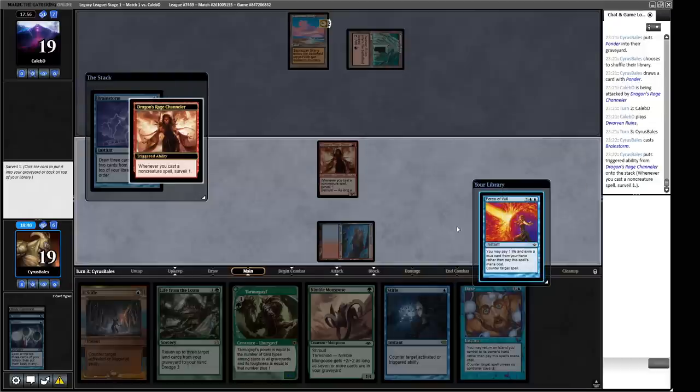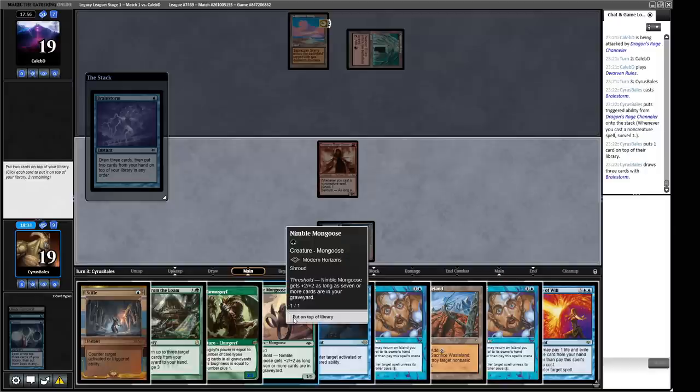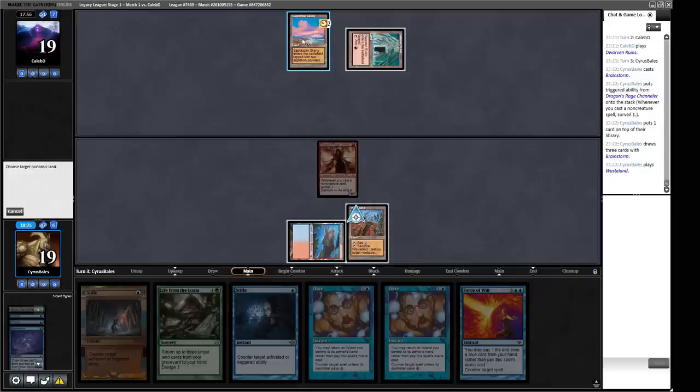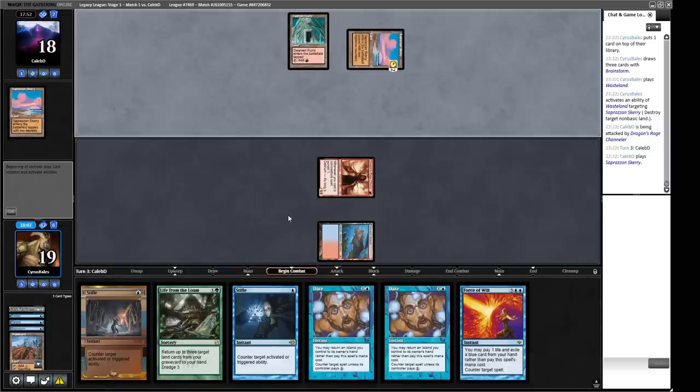We cast Brainstorm — we find the Wasteland! Excellent. We put the Mongoose and Tarmogoyf on top for later. Now our Wasteland — we'll crack the Saproling Skerry. The Dwarven Ruins allows them to cast Throes of Chaos, but the Skerry is a one-shot-and-done while Saproling Skerry can be used twice. We have a lot of permission in our hand, but nowhere to go with it right now. We might get to Surveil a lot of cards this turn.